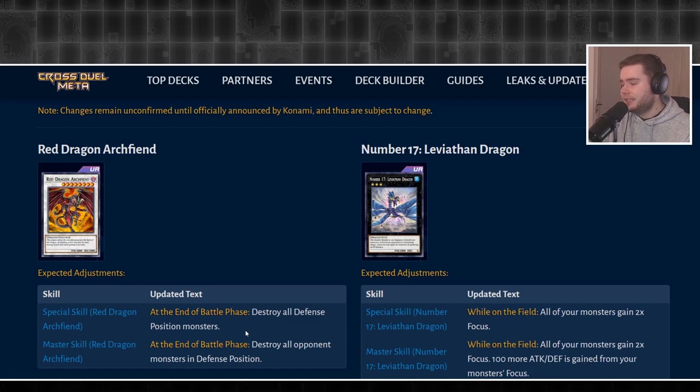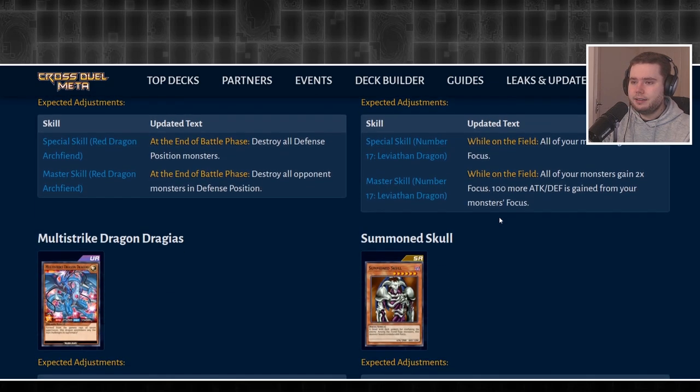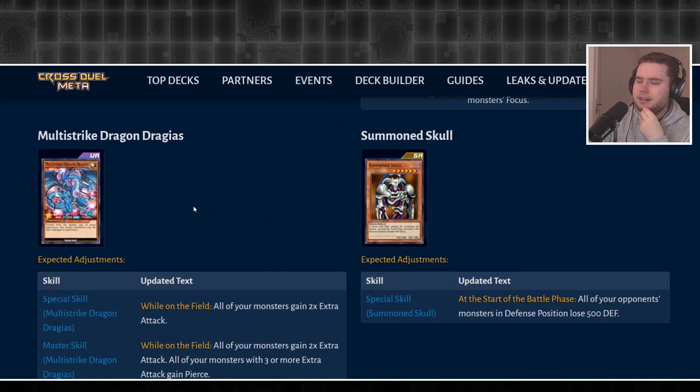Leviathan Dragon has been changed to now give two focus rather than one, which is just a straight buff — you'll be gaining 600 attack points every turn rather than 300, which is kind of fantastic.